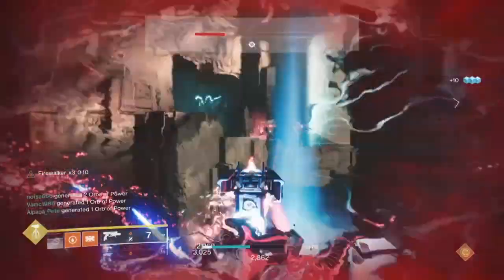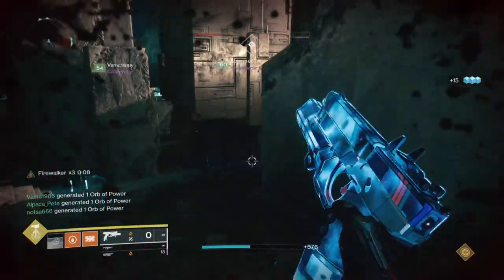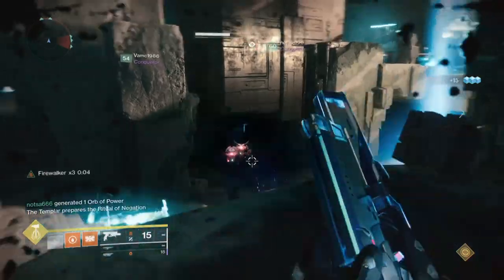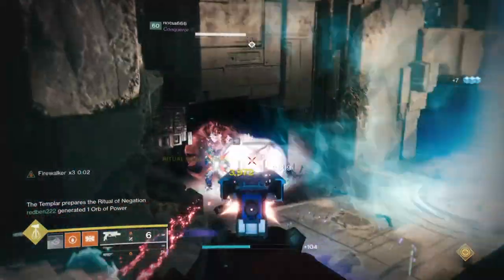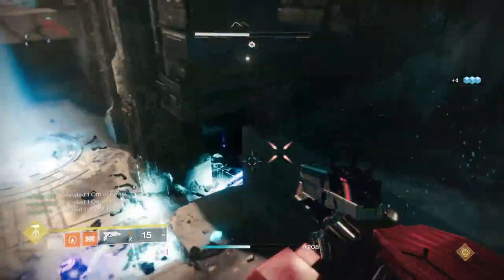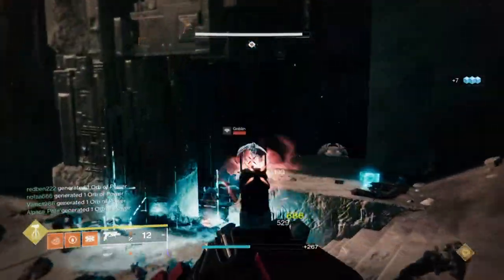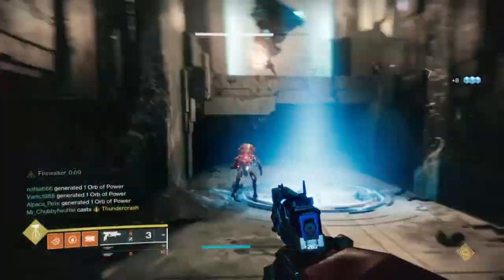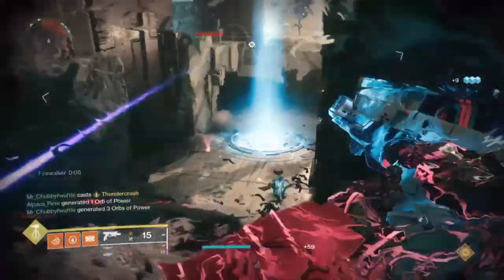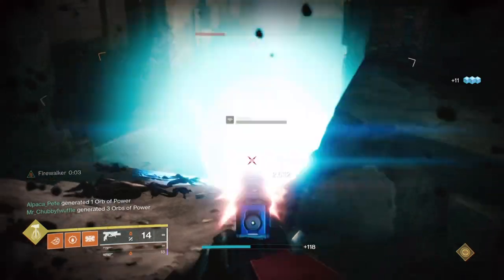Upon creating a well, collecting one can activate the Font of Might buff for a 25% weapon damage increase for 10 seconds, which we can then stack on top of Fire Walker for even more damage output. So while you're getting non-stop ability energy, you are also getting continuous damage buffs which can easily take out the majority of Majors to Ultras in one to two hits — very viable for Grandmasters if pulled off.